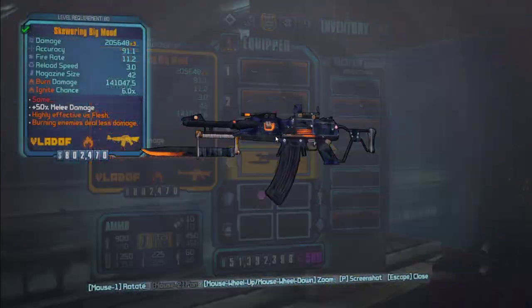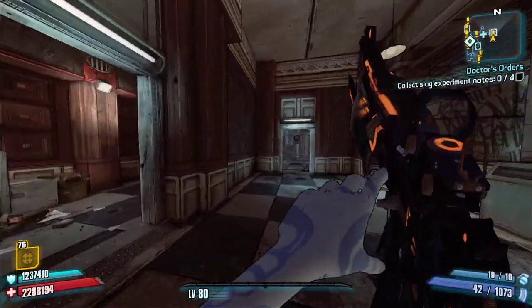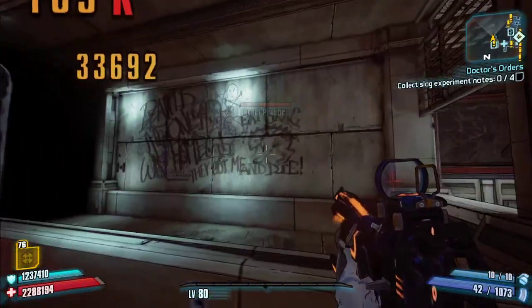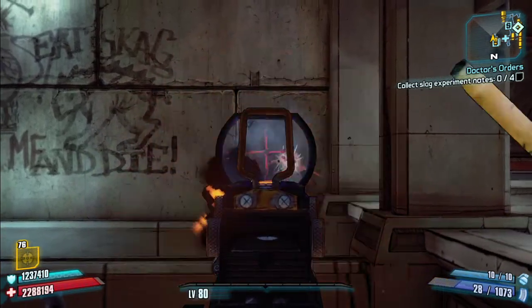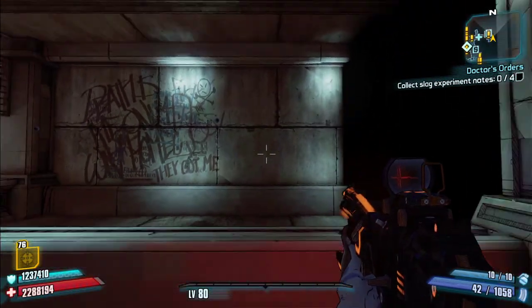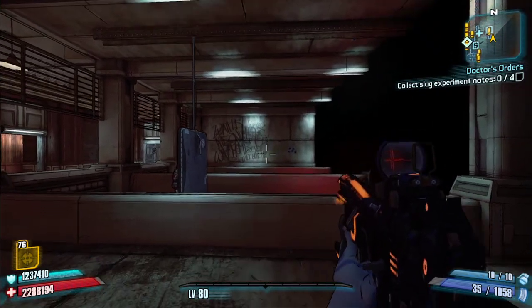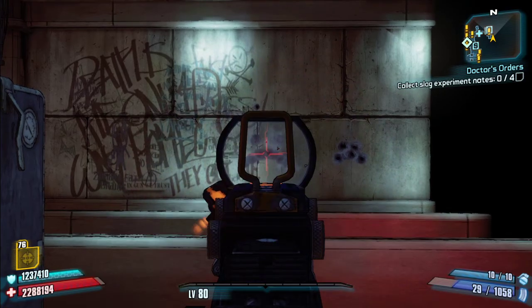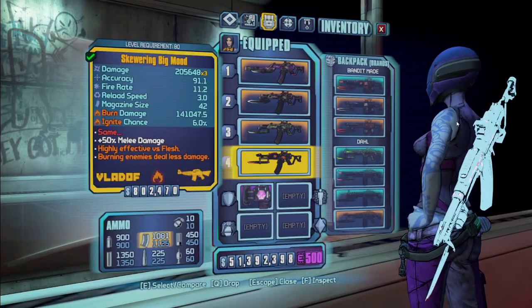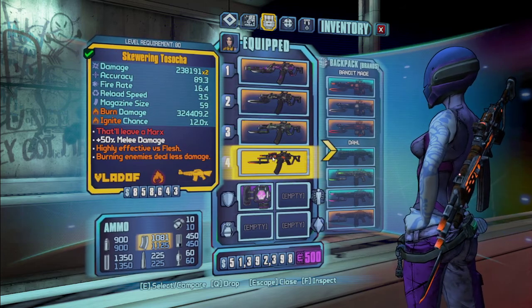Next is the Big Mood, which replaces the Kitten. It's a very good AR — not fire-locked but always elemental. It fires in a sad face pattern, kind of the opposite of the Kitten which fires a smiley face — so it's a frowny face.